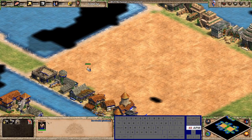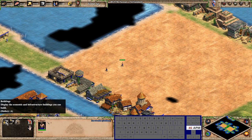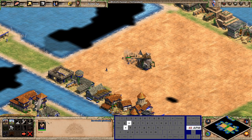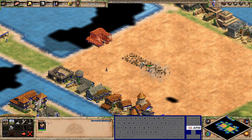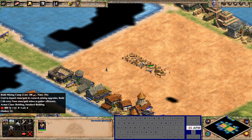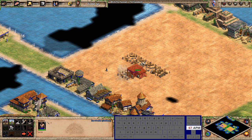First, a demonstration of all my hotkeys. When you select a villager, villager build is on S, A for villager build. It's just a grid layout to start — house, mill, mining camp, lumber camp, dock — and it's Q W E R T, just the top row, so it's pretty easy to place things.